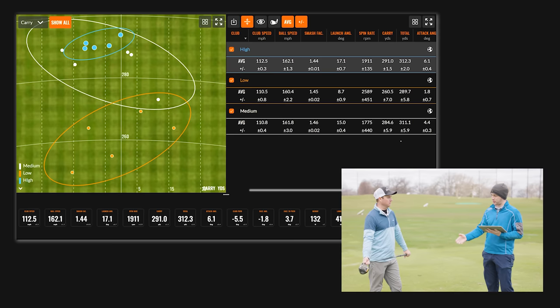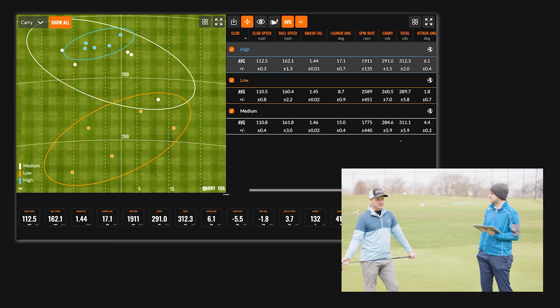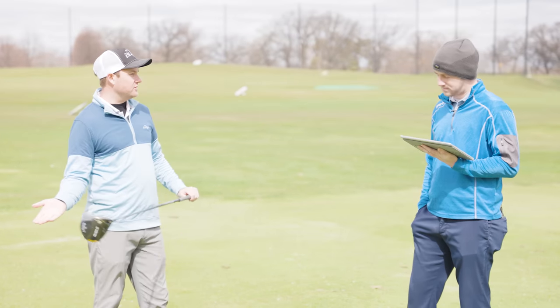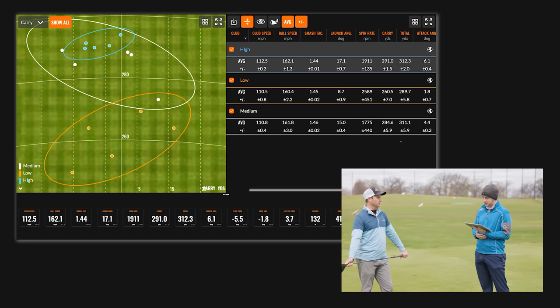One thing worth noting: you also gained swing speed with the highest tee height. You weren't intentionally going after it harder — you were trying to stay around 111 miles an hour — but it was about one to two miles an hour faster. Your club speed with the highest tee height was about 112.5 mph, and it was 110.5 and 110.8 with the other two. It's not a crazy difference, but it may have contributed to some extra distance. The carry distance was 291 with high versus 284 with medium, though total distance between medium and high was just one yard difference.